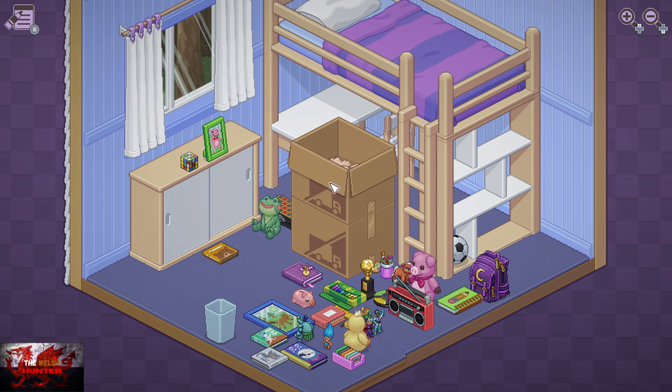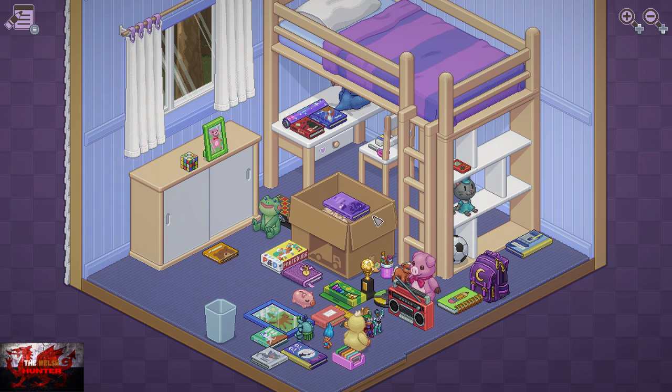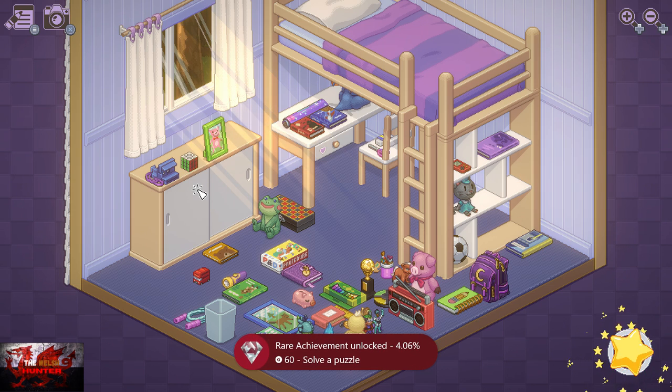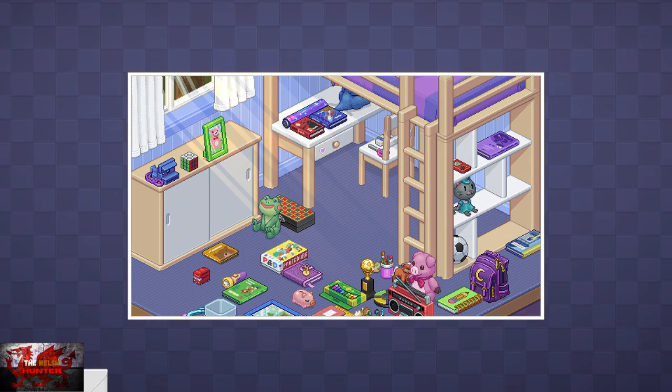We've got two achievements to grab in this first room. You can't finish a level until you've unpacked everything in the whole house. The first achievement is unmissable — it's for grabbing the camera, usually in the last box. You can place the camera anywhere and you'll grab that achievement. For the Rubik's Cube, place it on the shelf, then press the B button on it a couple of times to solve it in seconds. That bags you a Guinness World Record achievement.